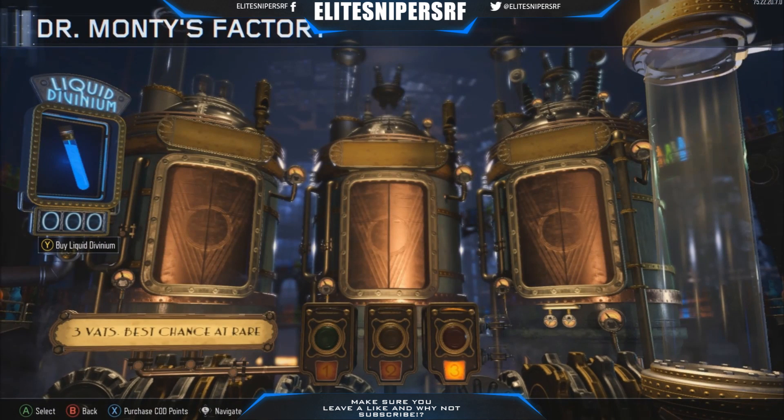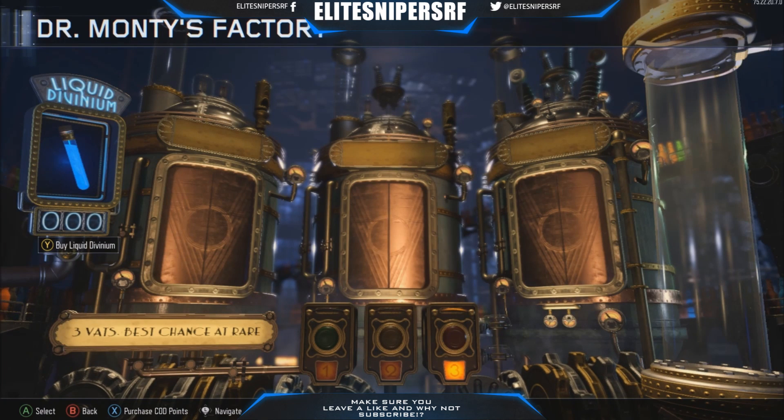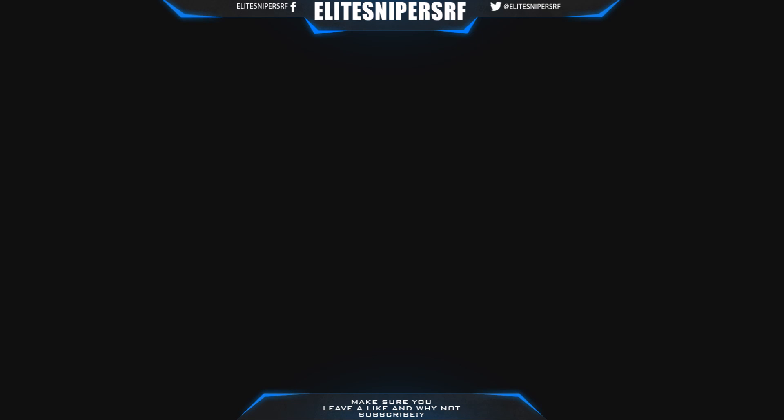Now as you can see, on the actual Dr. Monty's factory, there is actually a discount for $25 off of Liquid Divinium. You can get $20 off, which is pretty cool. On the menu screen, there's actually a little emblem that you might see later on which has something strange.